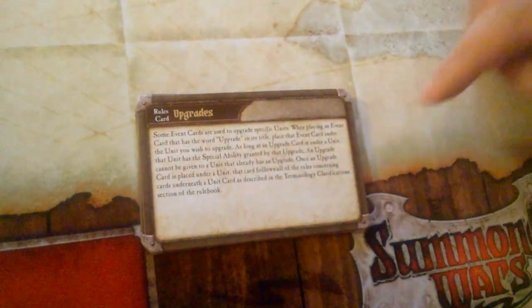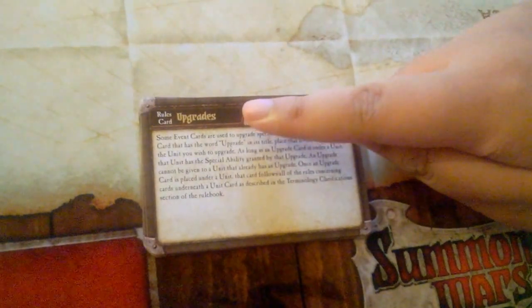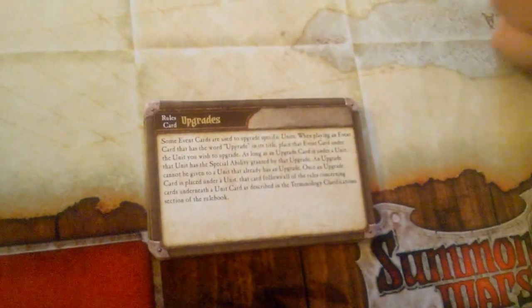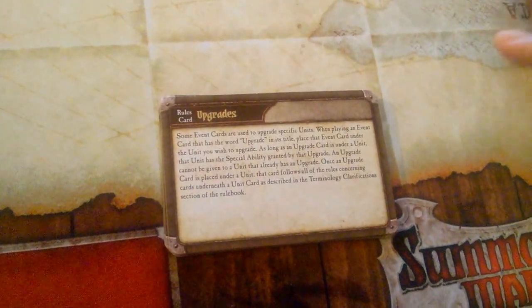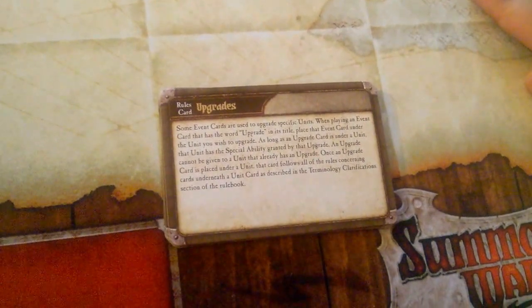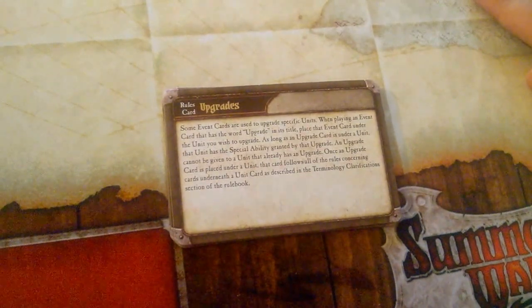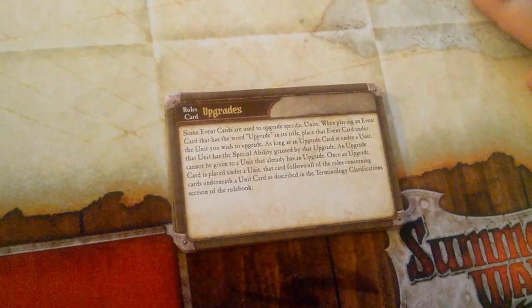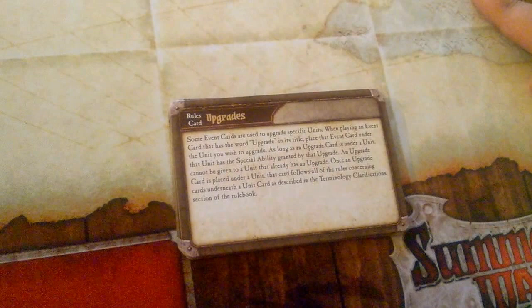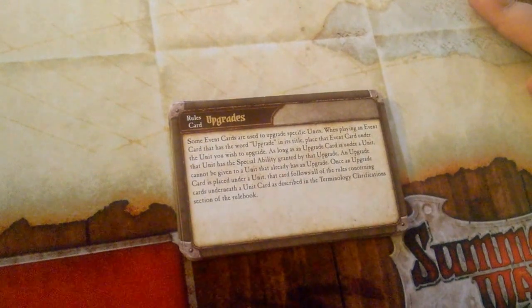First, we're going to be showing you all the event cards, but specifically we're going to read this rule card that comes with the Second Summoner Guild Dwarf set, which reads 'Upgrades' on the top of the card. Michelle's going to read this for us. It says Rules Card on it, for how upgrades work.